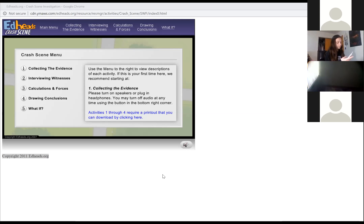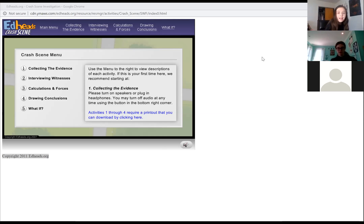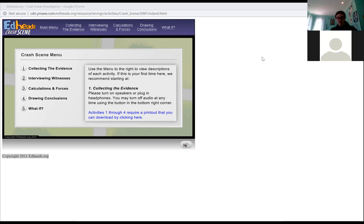Those last two pages in the packet are not needed. If you didn't finish the crash scene investigation first page, do that, take pictures of all your work, submit it, and you're done for today's work. That's it for day three. The only other thing you have to work on is the second gizmos — Sled Wars.